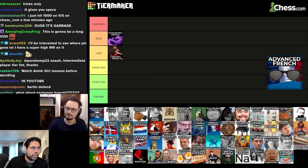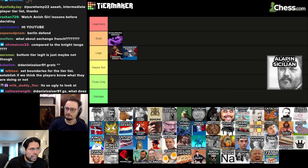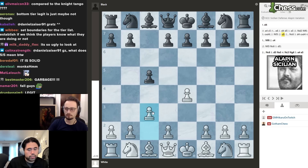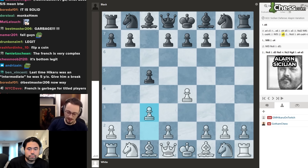We decide on legit for the Advanced French for now and move on. Next we have the Alapin Defense — or the Alapin Sicilian — which is pawn to e4, c5, pawn to c3. This is also sometimes called the c3 Sicilian.